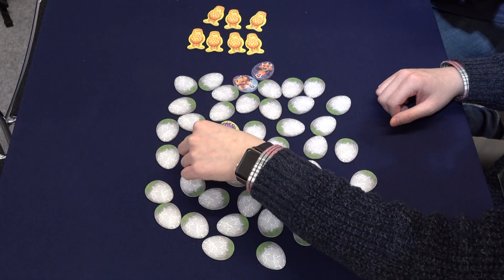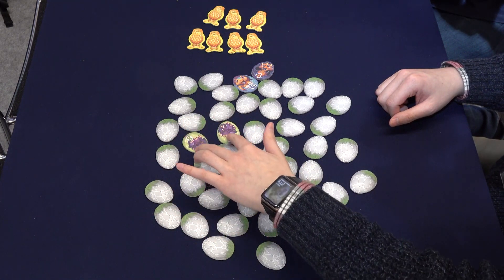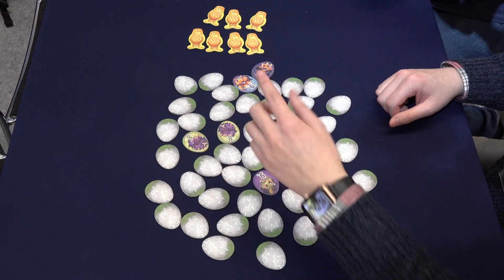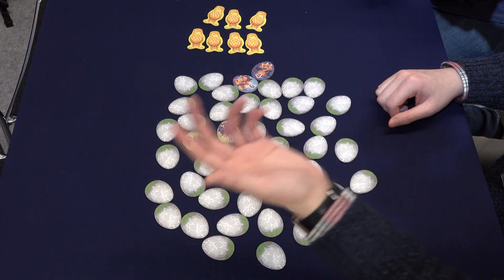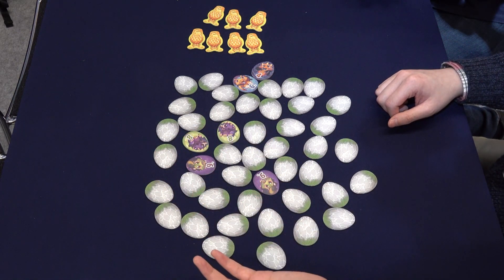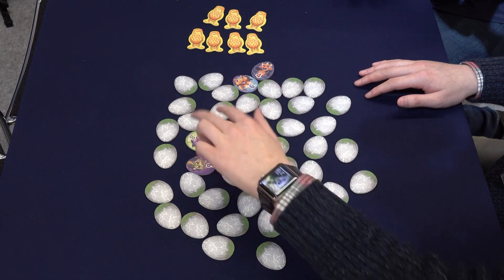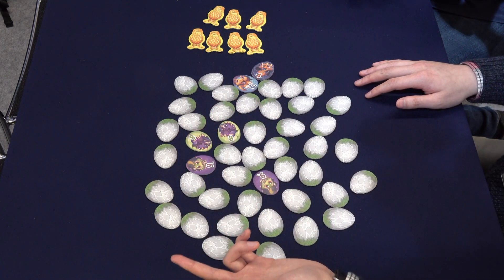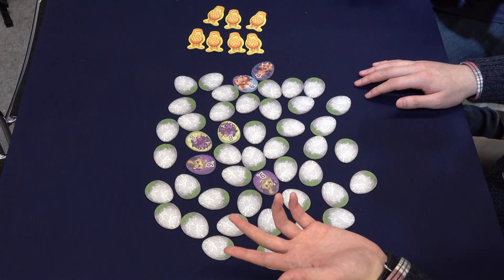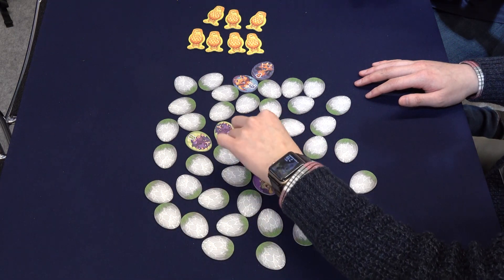If you find two dragons that are the same, then you get another chance to open another one. If you found a different dragon, you can either collect the two eggs that are the same that you opened first, or you can take just one egg that you opened later. Or, if you open three of the same kind, then you can collect all three of them.